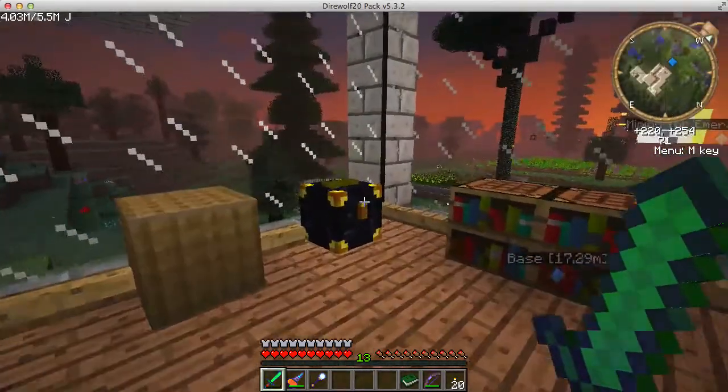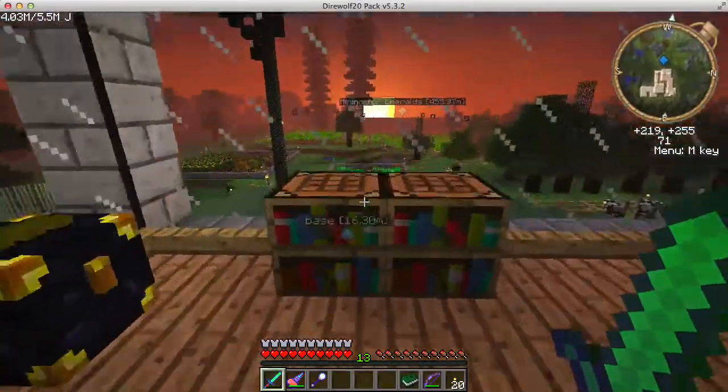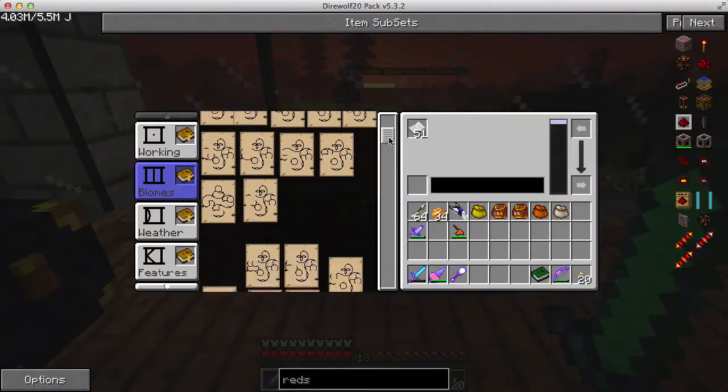So that's the idea — let's get started on making a new age. What I want to use is the extreme hills — the extreme hills volume. That's what I want to do, and I have to remember how to do this; I haven't done this in a while.